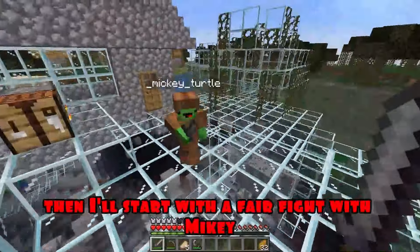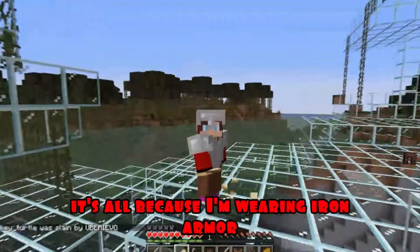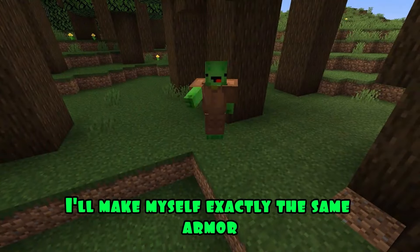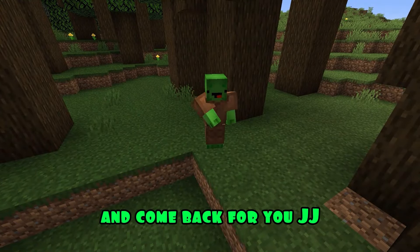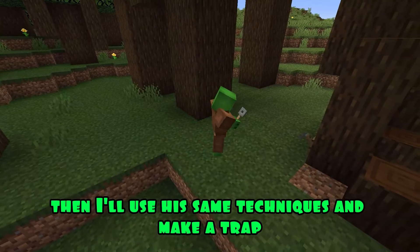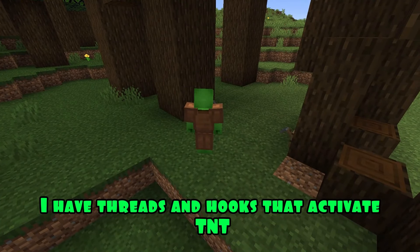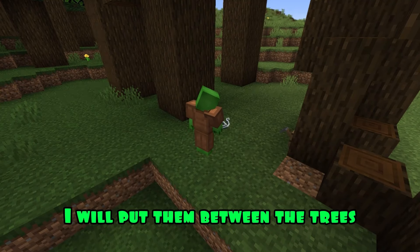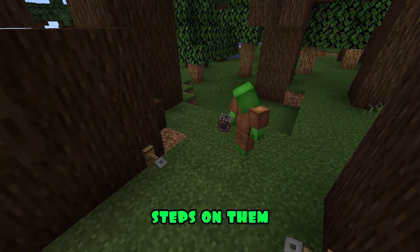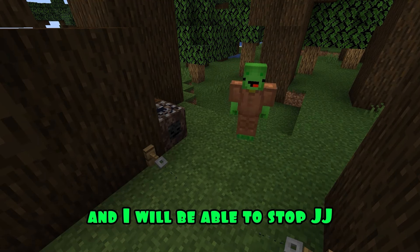Then I'll start with a fair fight with Mikey! Ouch! You beat me, JJ! It's all because I'm wearing iron armor! I'll make myself exactly the same armor and come back for you! JJ thinks he's the smartest and uses TNT traps against me? Then I'll use his same techniques and make a trap for JJ! I have threads and hooks that activate TNT. I will put them between the trees, and as soon as JJ steps on them, the TNT will immediately activate, and I will be able to stop JJ!